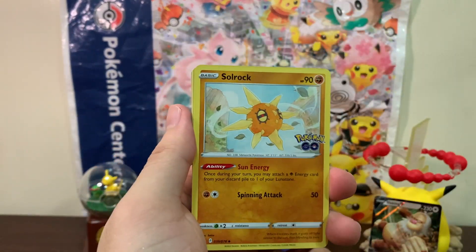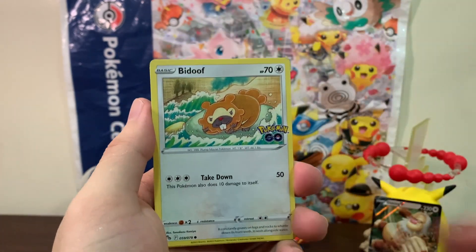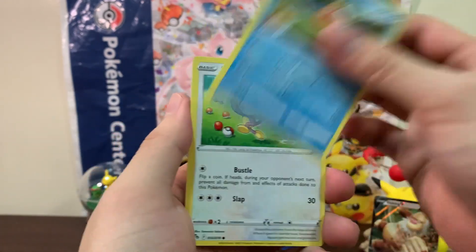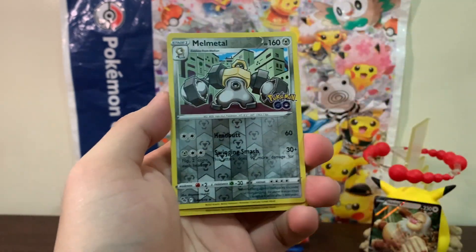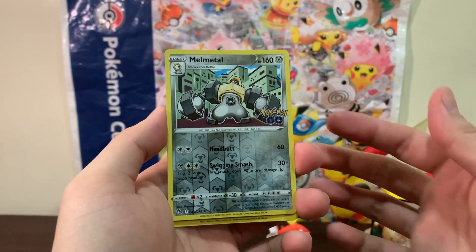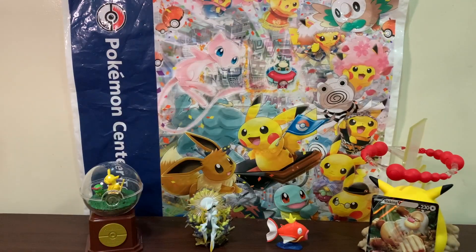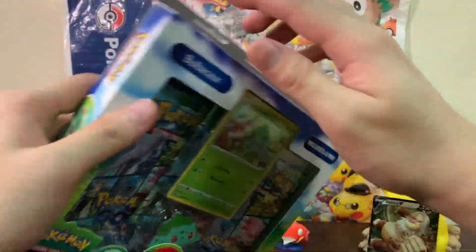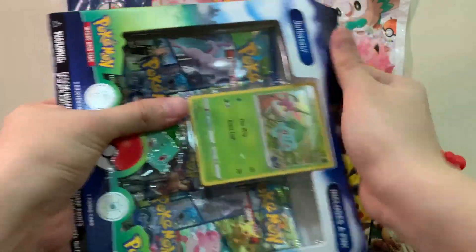Let's see if we can pull something. We got Magikarp, Melmetal, and Squirtle reverse. We got Melmetal reverse holo — I don't think we've pulled that before — and a Pikachu. So let's go for our Bulbasaur box.